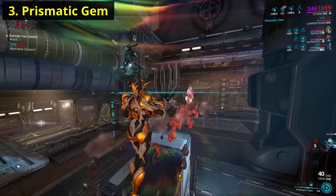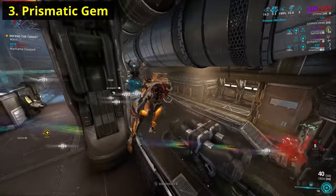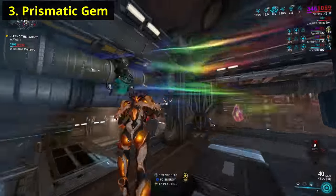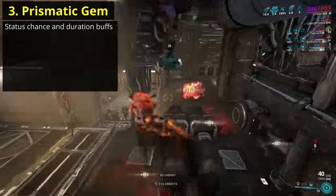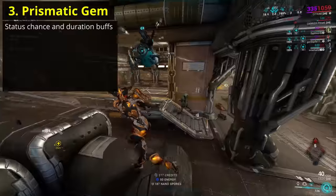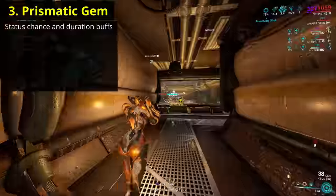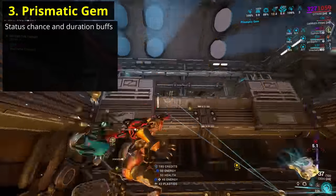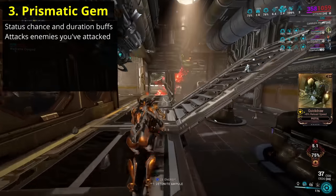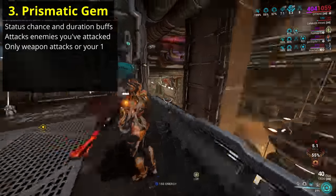Further in keeping with team support, Citrine's third ability is Prismatic Gem. Citrine deploys a large intangible gem a short distance in front of her, creating an aura with a base radius of 15 meters, which is affected by your range stat. Citrine and allies within the aura will receive a buff to status chance and status duration. The status chance is a modded bonus equal to your strength stat, while the status duration is a modded bonus equal to your duration stat. To trigger the gem's own attack, you'll need to be attacking with either your weapons or with Fractured Blast.